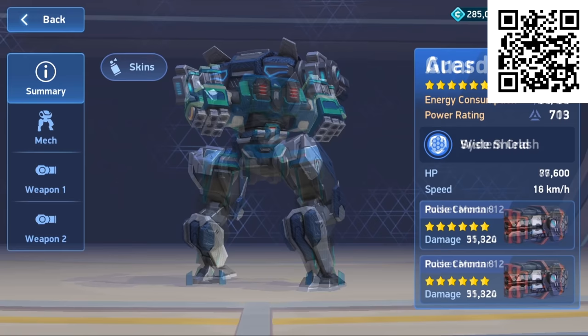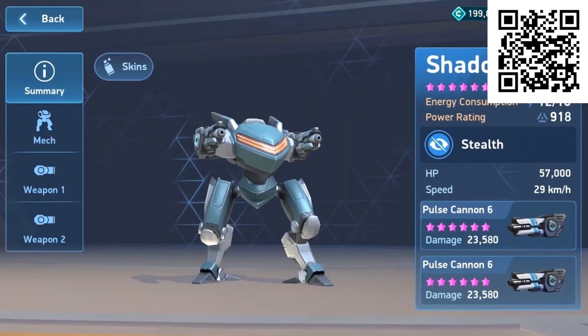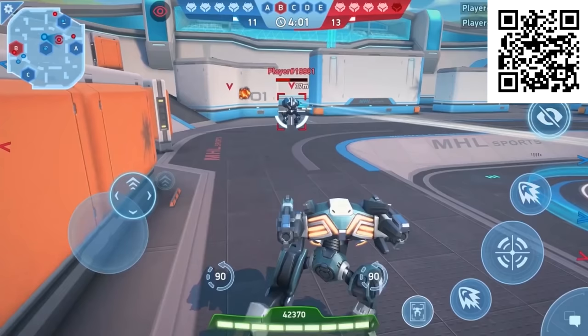With over 15 unique mechs with their own abilities, pilots, and weapons, there is a playstyle for you. One of the mechs I wanted to highlight today is called Shadow. Think of Shadow as the ninja in Mech Arena — Shadow's abilities pretty much come down to two things: speed and stealth.